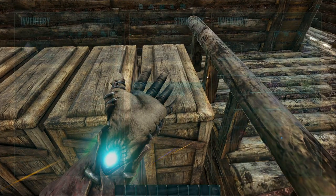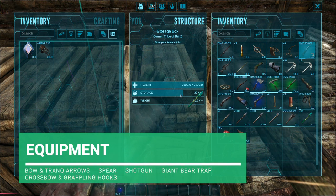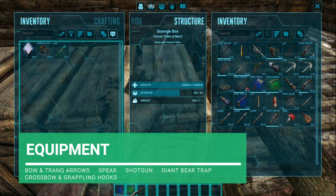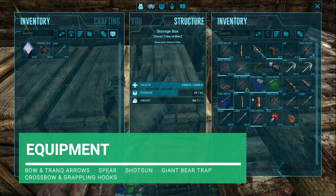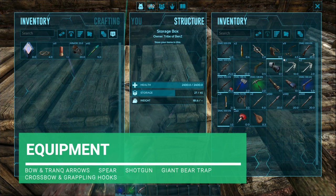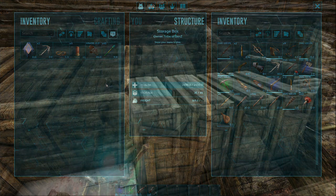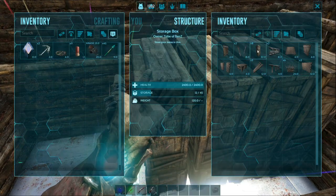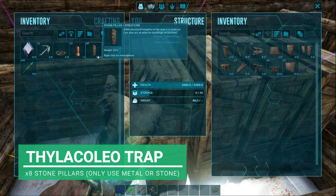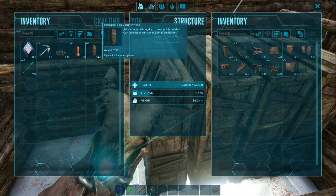For equipment today we're going to take our bow and arrow with tranqs, a spear for protection, and a shotgun with shells for extra caution. We're also going to take a giant bear trap, a crossbow with two grapple hooks, and eight stone pillars. You can use metal if you like — just don't use thatch or wood because the thylo can break that. Eight stone pillars should be enough.